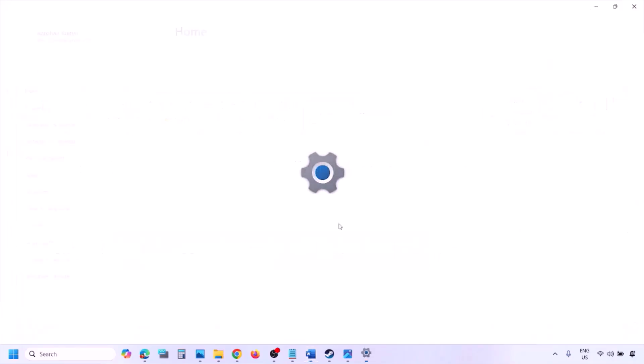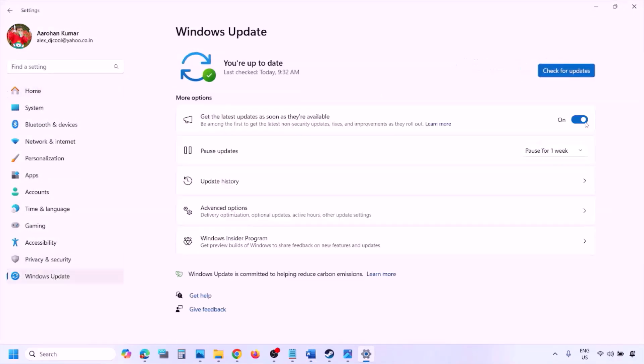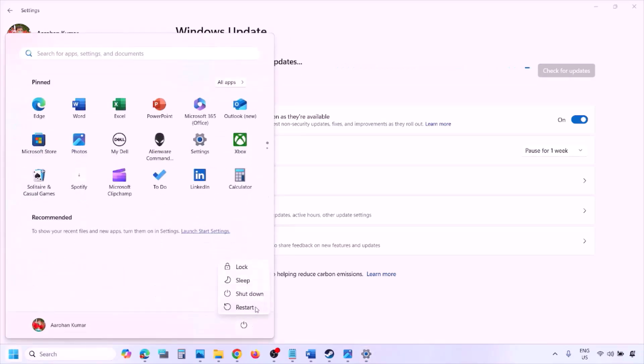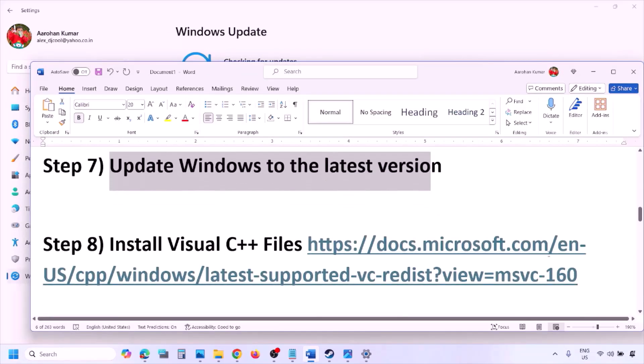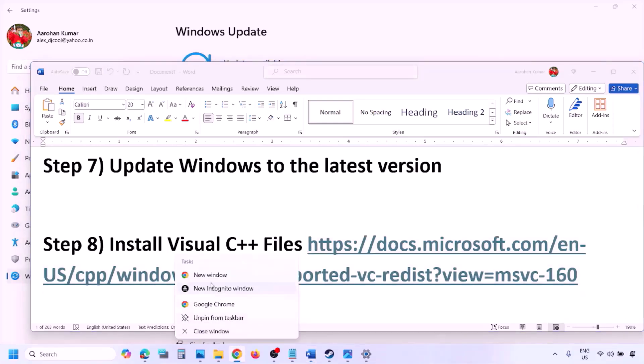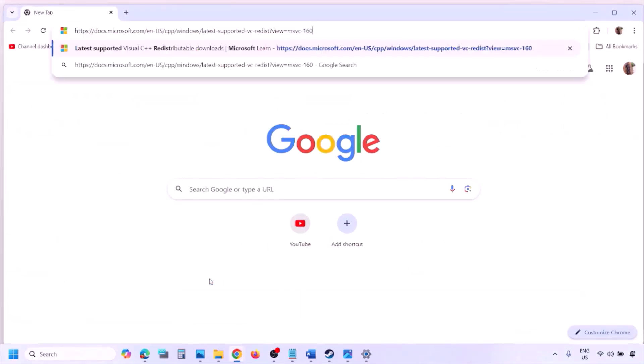The next step is to update Windows to the latest version. Go to Windows Settings, then Windows Update, and click Check for Updates. Once all updates are installed, restart your computer and after the restart launch the game. The next step is to install the Visual C++ file — copy the link provided in the video description and open it in a browser.